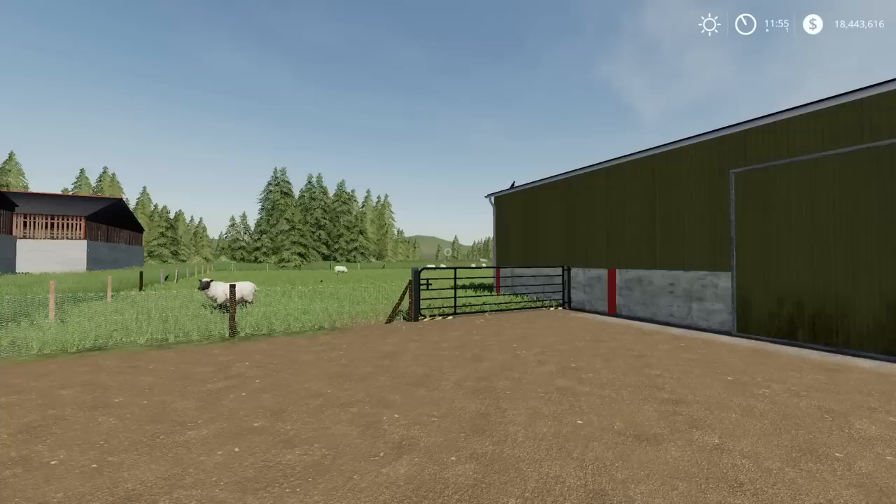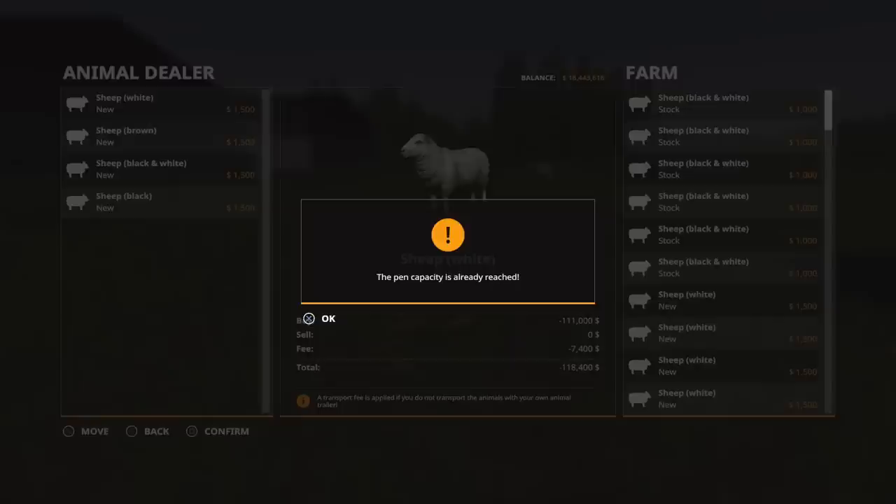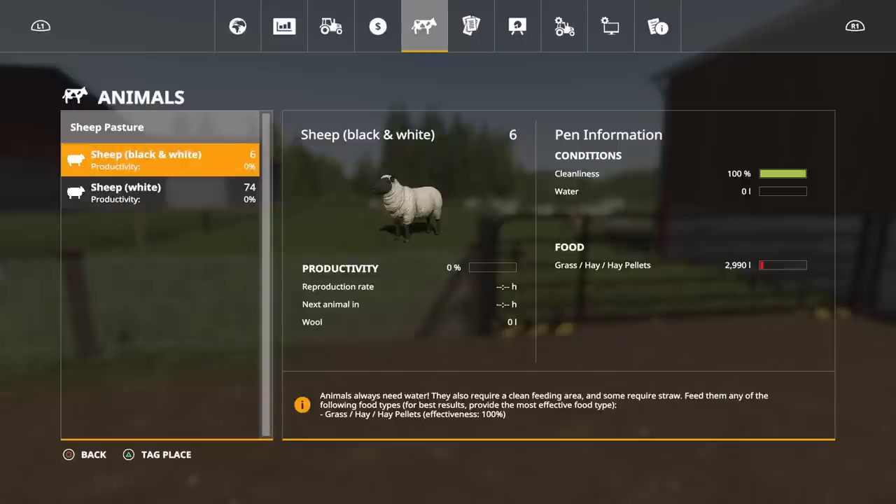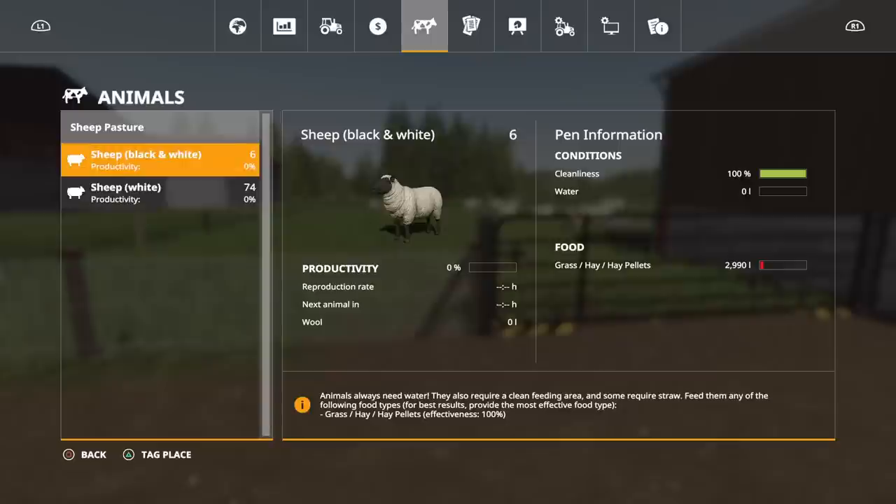Actually, let me just check — we have eighty: six black and white, seventy-four sheep white. So it does take eighty, not a hundred. And that's it, I think that's it for the mods — I think I've got everything.